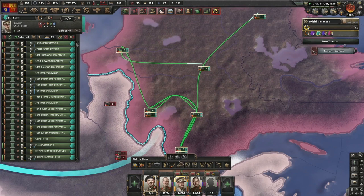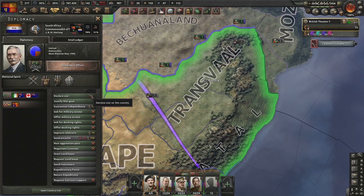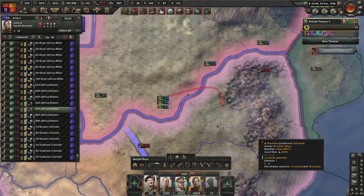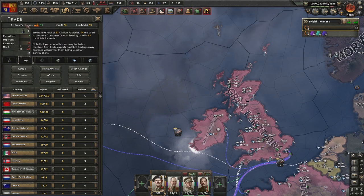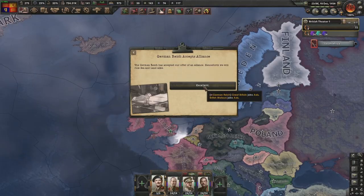Organizing all the front lines - stopping the plan, pressing H to halt, control B to move everyone to the front line. Justification on South Africa done - just need to occupy the tiniest amount of land, one province will do. Having a little fuel problem, so asking the Soviet Union for a lot of fuel to build a big stockpile. Alliance with Germany - Britzkrieg achievement unlocked!